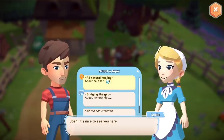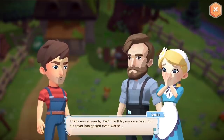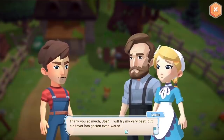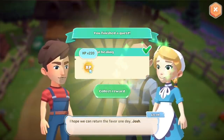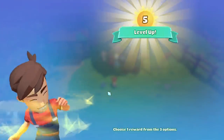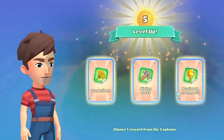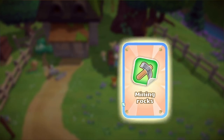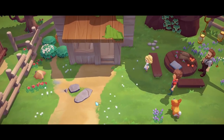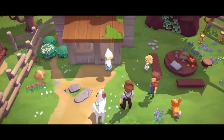Next day I pick up the wildflowers and deliver the medicine to Lydia. She thanks me but says Levi's fever has gotten even worse. I reach level 5 and choose mining rocks as my skill unlock. I'm hopeful little Levi is going to be fine.